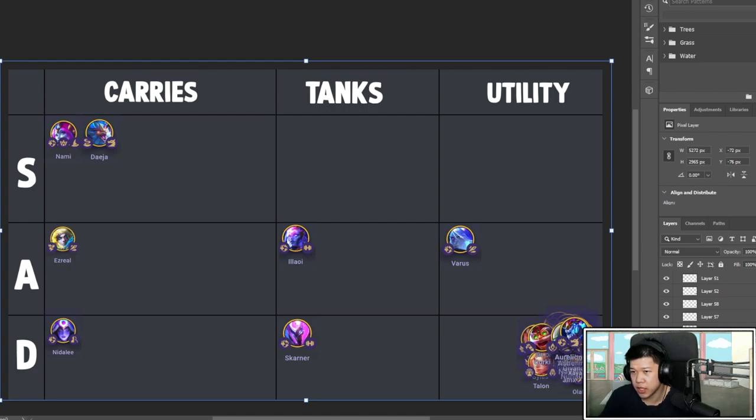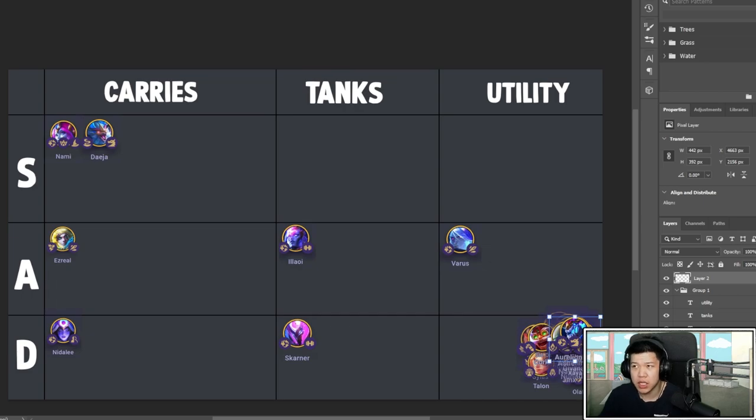Give him Guinsoo's, Rageblade, and the third item is situational. I don't think healing is super necessary since he's backline. Aurelion Sol is too strong — he's at four-cost so it makes sense. He's definitely an S tier carry. If you put Invoker in, he'll cast and cast and increase the damage and size of his abilities, and he'll carry you easily.